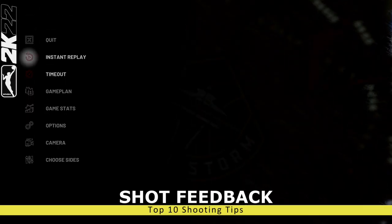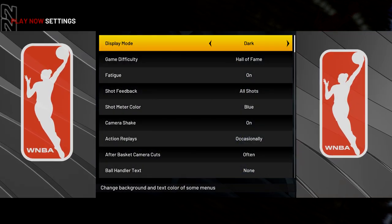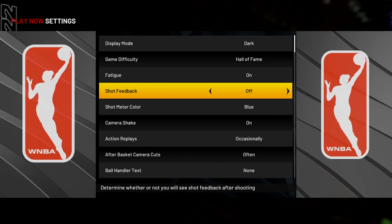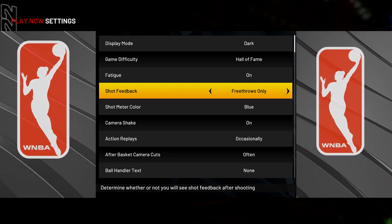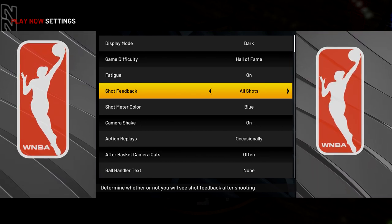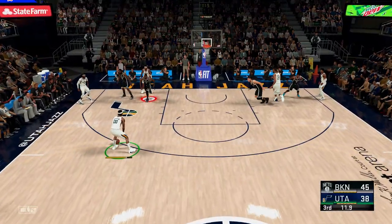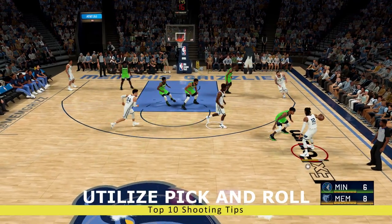Whether your shot meter is on or off, go into your options in the pause menu, then to settings, and adjust your shot feedback. 'Off' gives you no information about the shot you put up; 'user only' tells you info about only your own shots; 'free throws only' gives you info on your free throws; and 'all shots' tells you about both your and your opponent's shots — so you'll know immediately if your opponent just put up a 60% covered shot. I highly recommend 'all shots' as further confirmation whether you and your opponent are putting up good or bad looks.